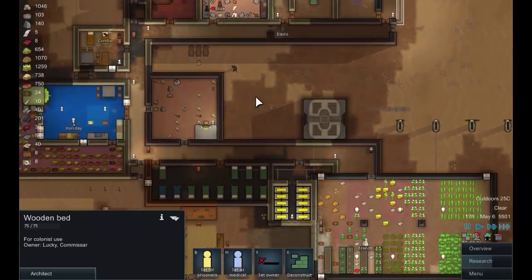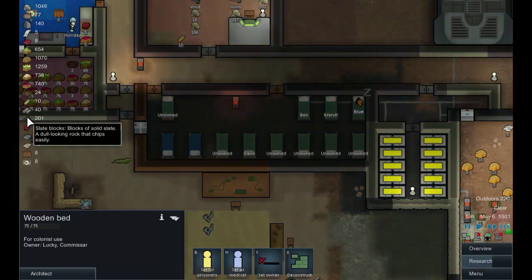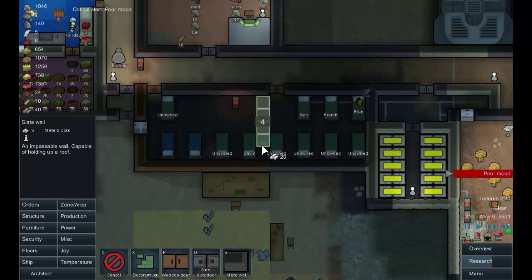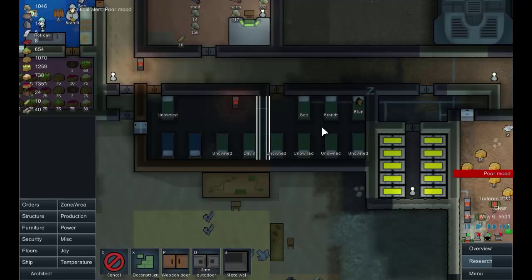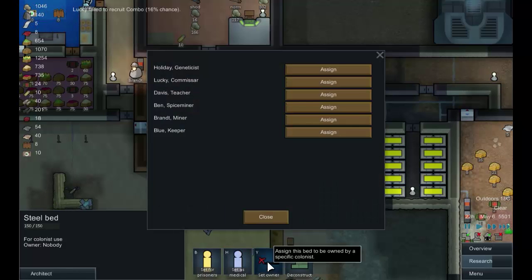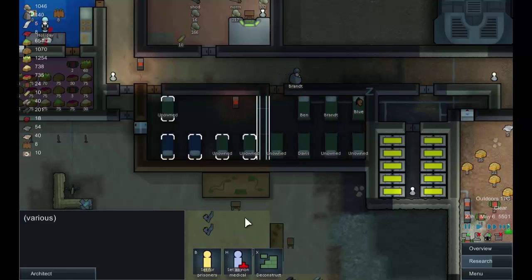We'll keep this one for Lucky. This room is emptying out. What stone do we have? We have lots of slate, so let's use slate structure - slate wall. We'll build a wall, and we can actually make a little refrigerated area down here as well. We'll take one of these beds out and deconstruct that. Davis sleeps in this room so let's assign this one to Davis for now.